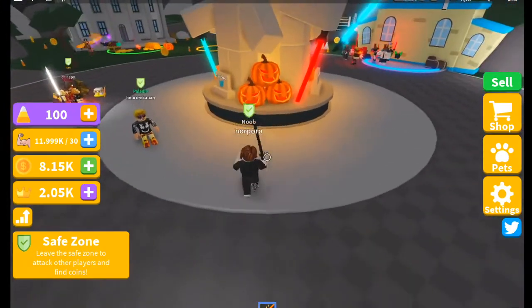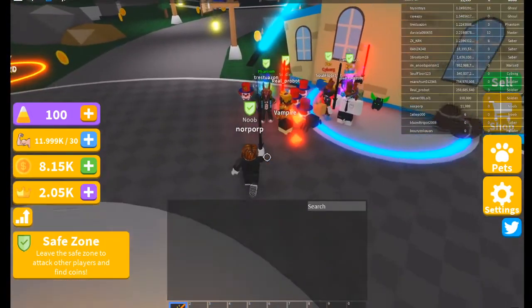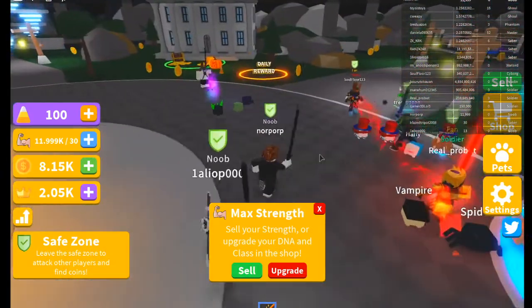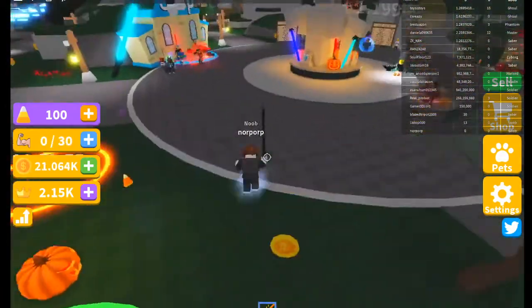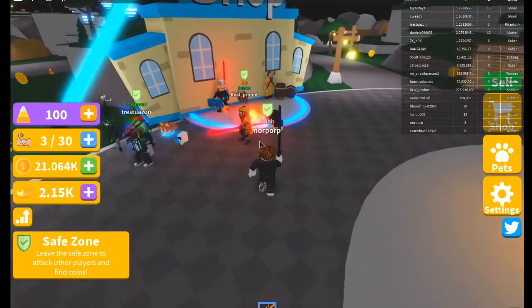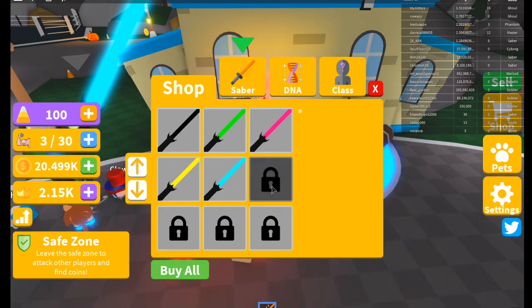Last but not least, 'Sub to Austin' — he's one of my friends, really really good YouTube friend, make sure to check him out, I linked him on my main channel page. He's a sick guy. As you can see I have 2K coins, 11,000 strength. I'm not on the bottom leaderboard. I can go sell this. These codes are super helpful.